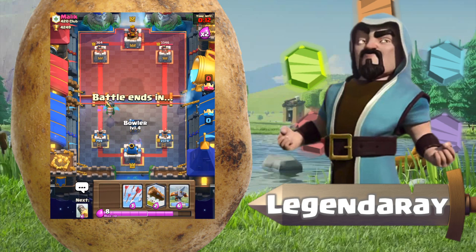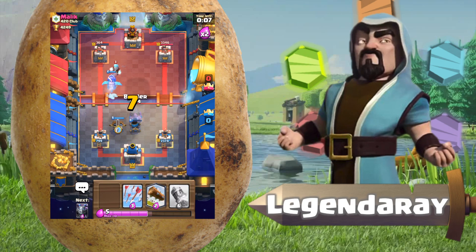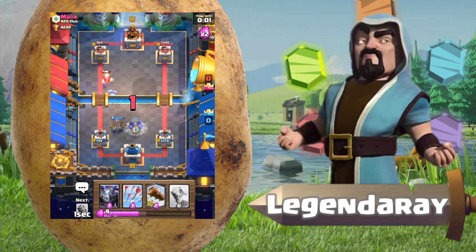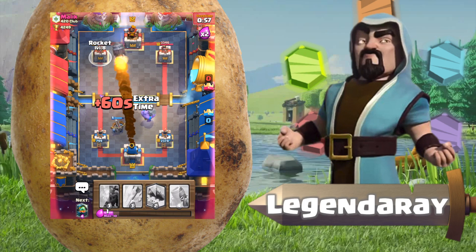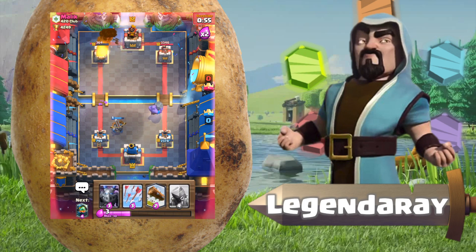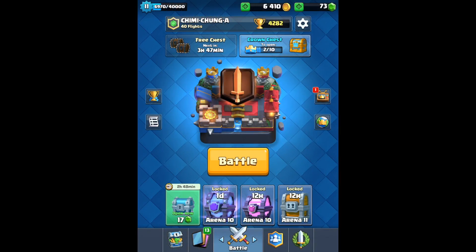Oh dear, that thing does a lot of damage. Okay, expo down on this side, bowler down on this side — and we will get the W. Good game, well played, good luck. Alright guys, that's gonna do it for the episode.